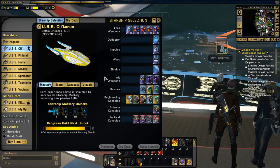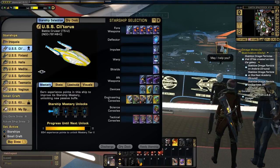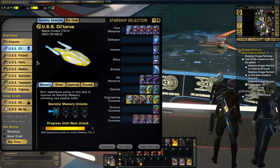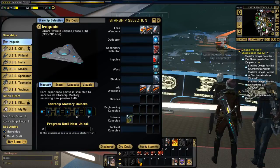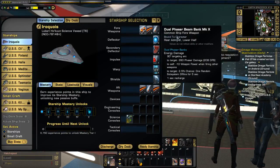The way that works is you go to your ship selection menu, and then you can see the ship you're currently flying, which is this one right here. You can see that icon — it looks like a ship. So if you select a different ship, you will then be able to pick and choose equipment.